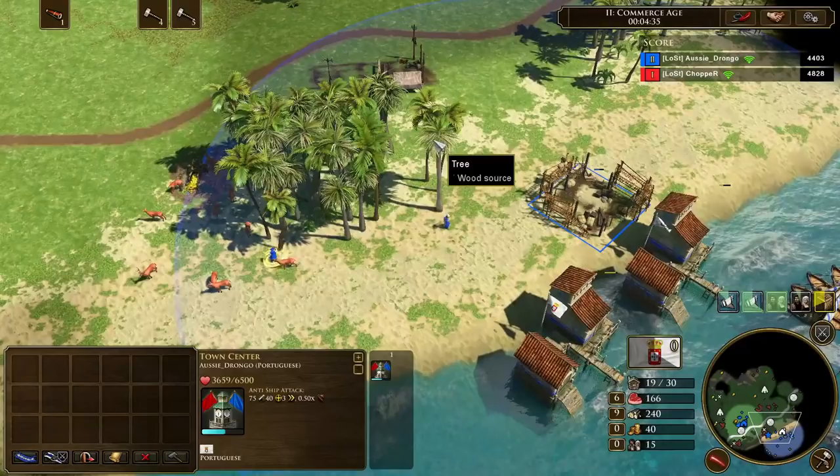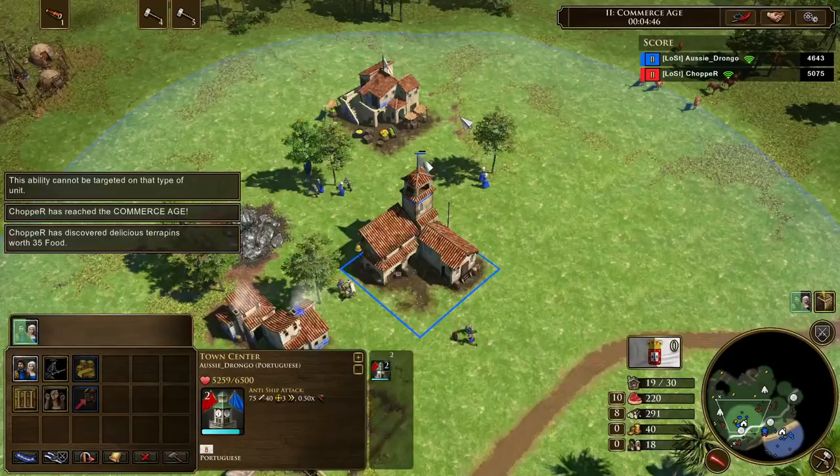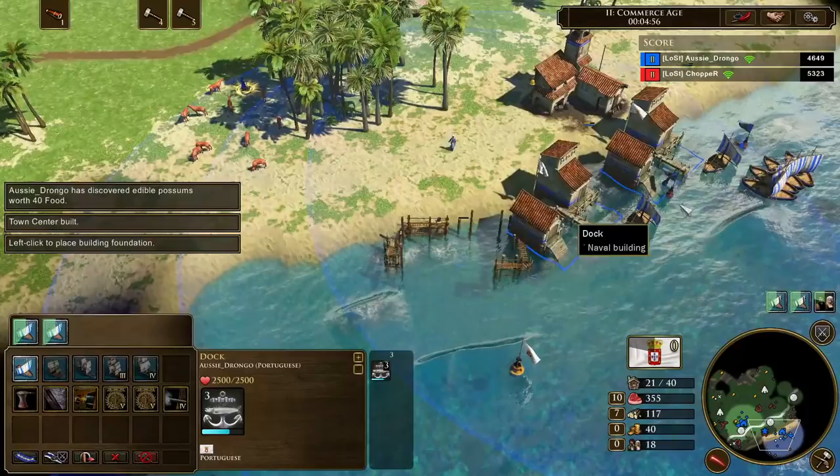You're going to continue production from your town center with villagers. It's really important that you maintain villager production despite having three docks producing fishing boats, because while the whales in the water will last forever, the fish will not. It's important to maintain the integrity of your land economy and not rely solely on your water economy. So keep producing villagers from both town centers as much as possible.